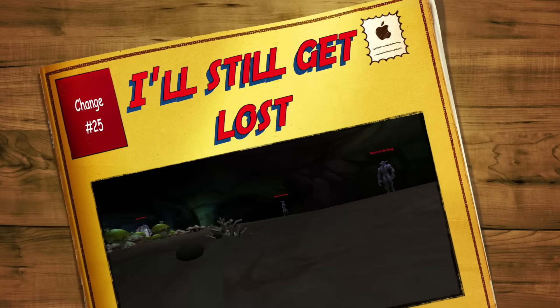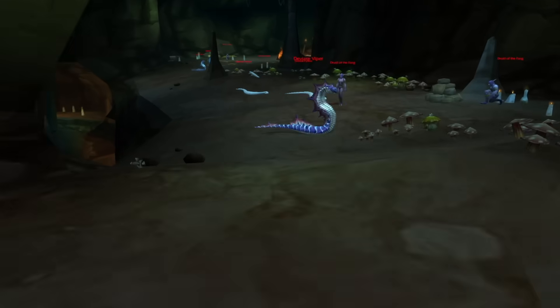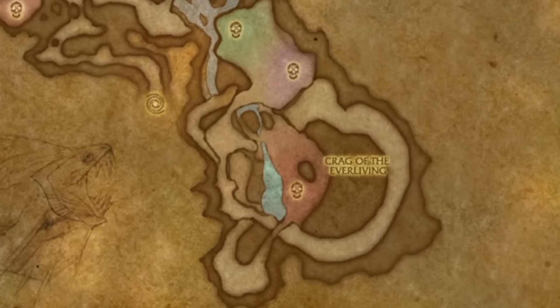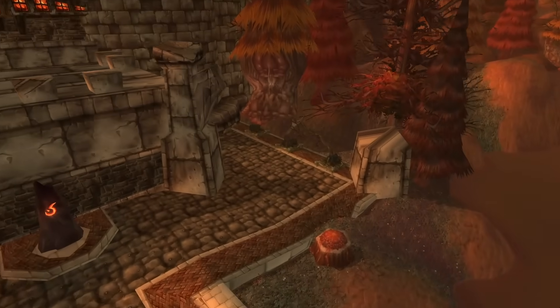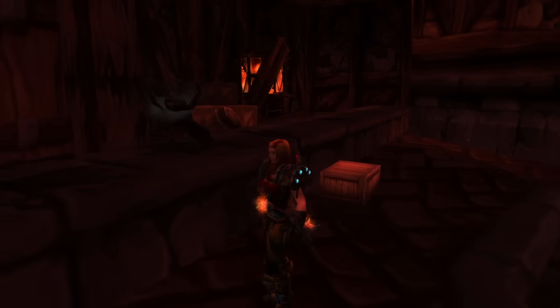Coming in at number twenty-five, Wailing Caverns has been made smaller to make it much faster and less frustrating to clear. The entire maze of Wailing Caverns has been stripped out, so when you're queuing for random dungeon finder and you get Wailing Caverns, no more waiting three hours. It's a lot shorter and a lot quicker to get through. Also, Stratholme no longer requires keys to open the postboxes — if you want to spawn the Postmaster, you just click on the free postboxes now.